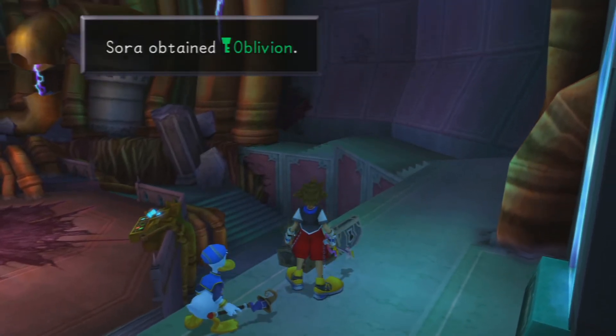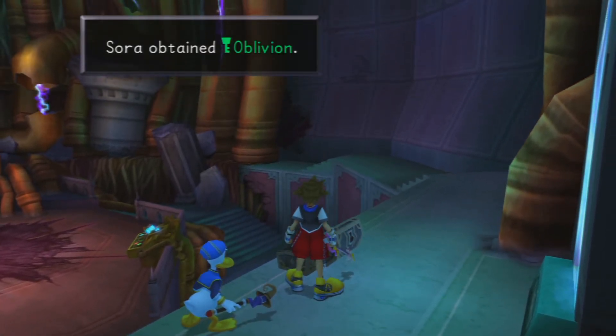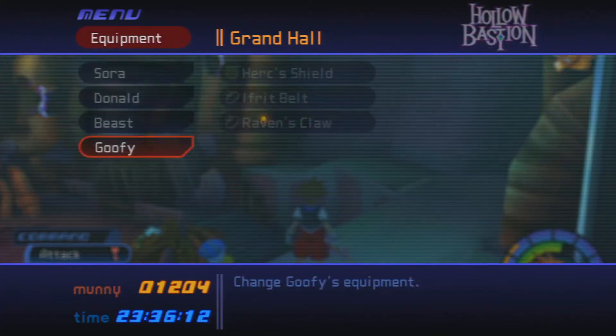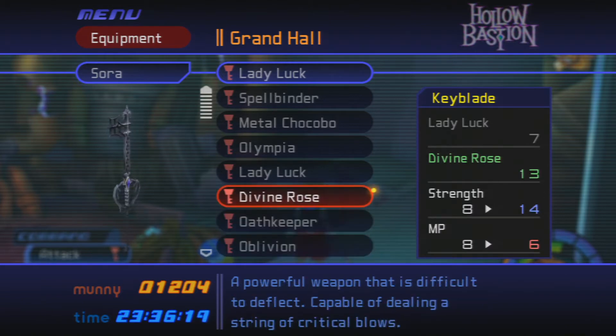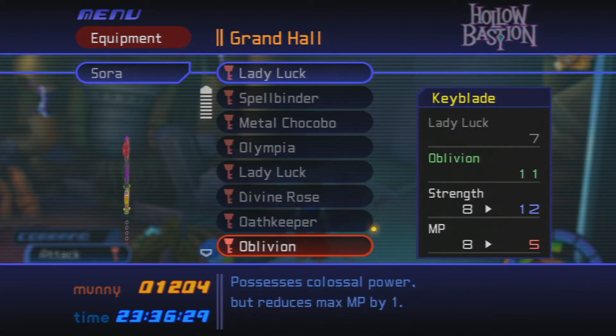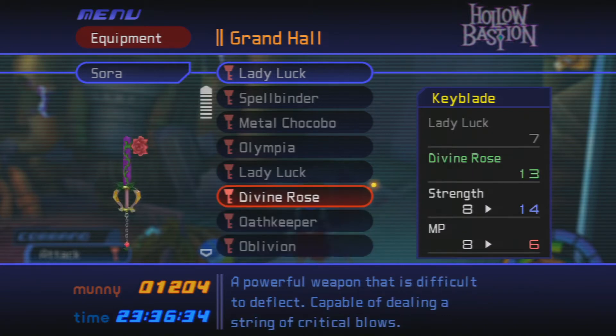Coming over here, we can access this little keyblade right here — the Oblivion keyblade, up on this center part. This is a very similar keyblade to Divine Rose in the fact that it has a lot of strength, but it reduces your max MP by one. Divine Rose, just in general, is a much better keyblade for this sort of thing — you get one extra MP and two extra strength. In the original non-Final Mix versions of this game, Oblivion was actually the second best keyblade overall in terms of damage output, but they buffed Divine Rose significantly in Final Mix, so it actually has incredible strength now.